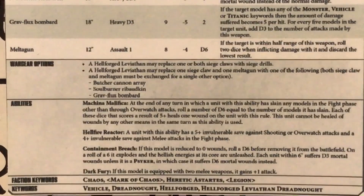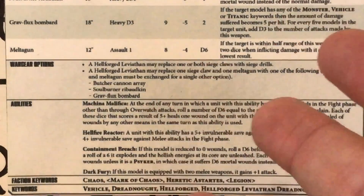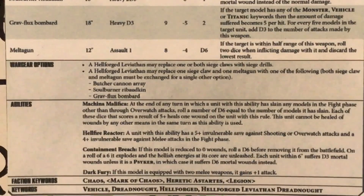Moving on to the wargear options and abilities. It can replace one or both siege claws with siege drills. It can replace one siege claw and one melter gun with a ranged weapon option. This sounds to me like you're only allowed to fit one ranged weapon to this Dreadnought now — in the Heresy you had the option of equipping two ranged weapons. I'd expect that when we get this in the Heresy, we'll get the option of replacing both siege claws with ranged weapons, otherwise people will have models they can't use.